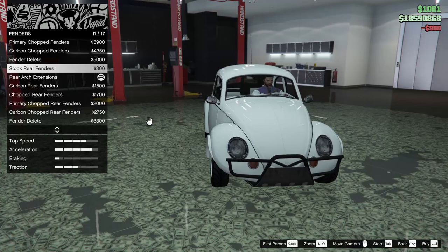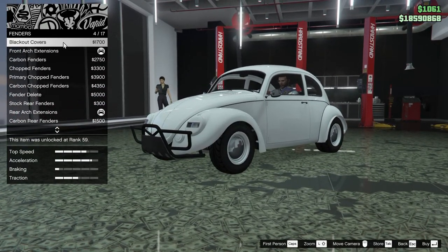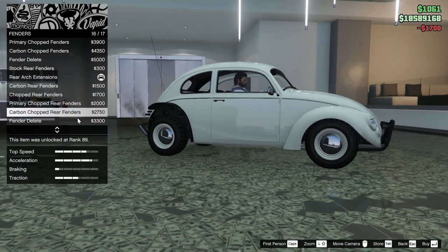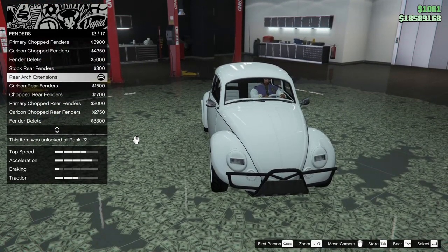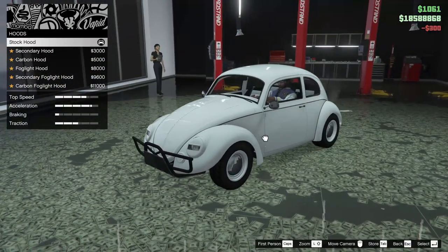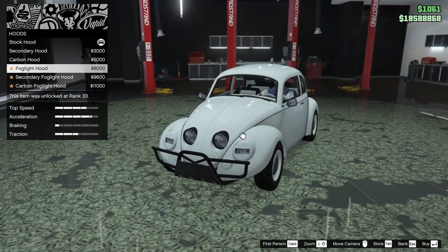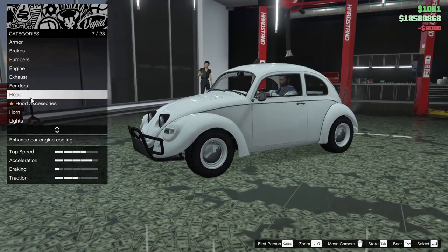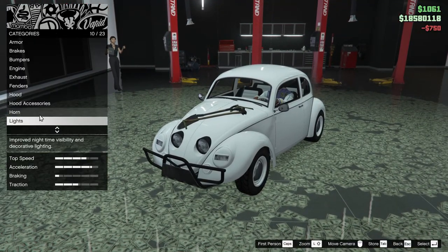Actually, I don't know if I like that look. For the front we're going to go with the blackout covers, and for the rear we'll just go stock — I like that look. For the hood we can go secondary carbon, fog light hood, secondary fog light, or carbon fog light. We're going to go with the fog light hood — I like that look.